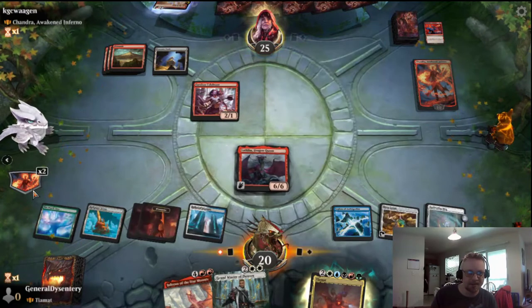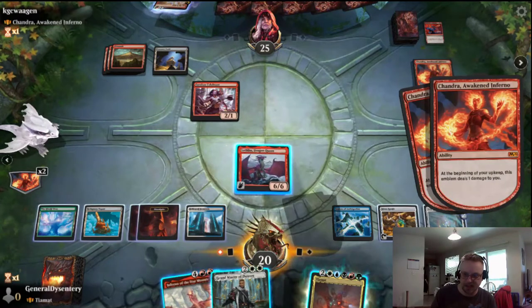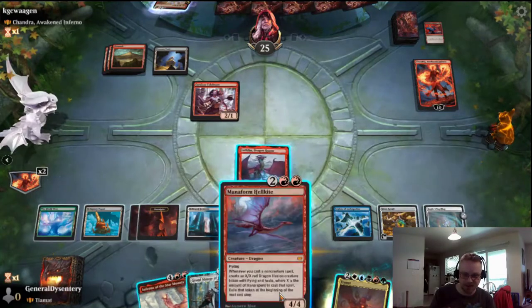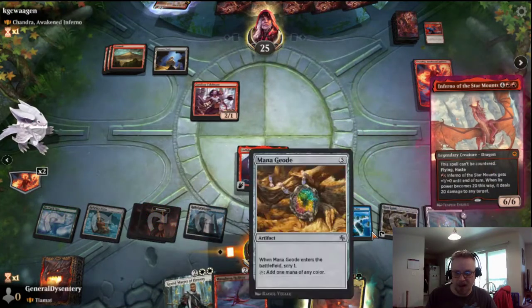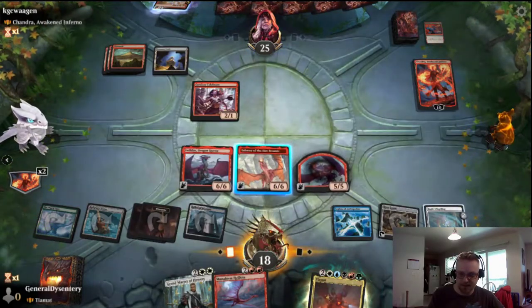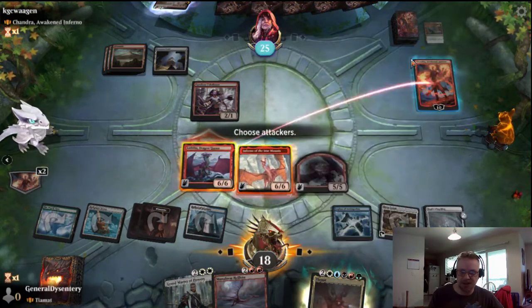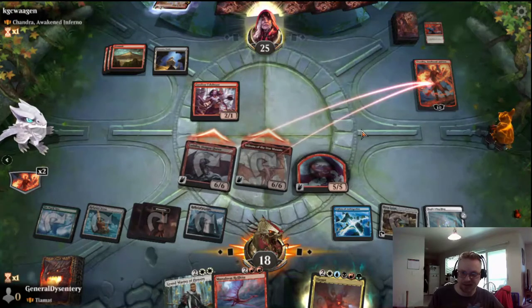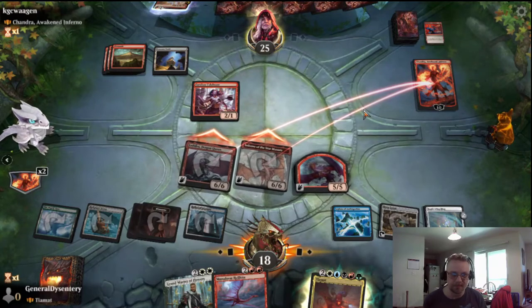You're running red — there ain't much in the way of counters. I am taking damage but it's okay. Let's do Inferno of the Star Mounts. Use these guys to take out this Chandra. 266 is going at Chandra — yeah, they're flying.